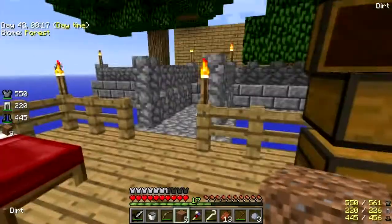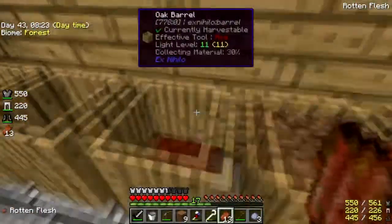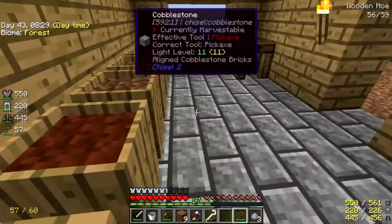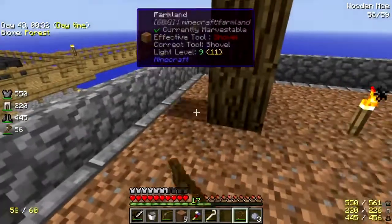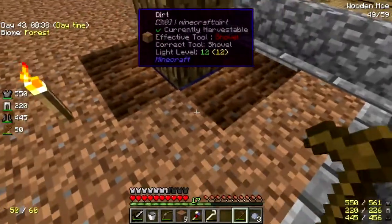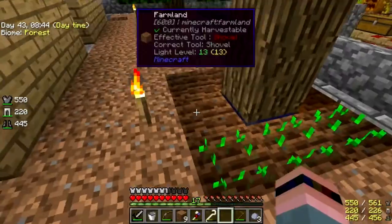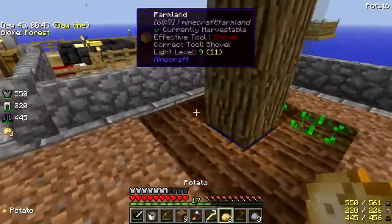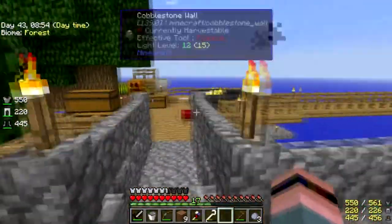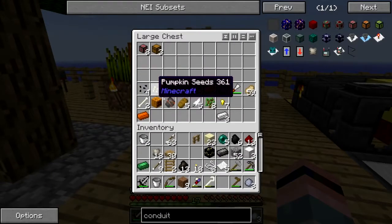Let me throw that in the barrels real quick. Give me some potatoes — doop doop doop, there we go, we got a food farm! I did not get strawberry seeds or anything. Cactus, pumpkin, melon, pumpkin seeds — wheat seeds. Oh, there's the strawberry seeds! The food plus strawberry seeds.